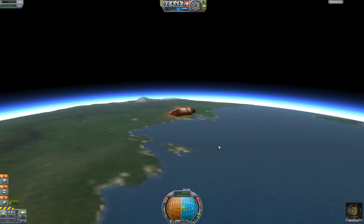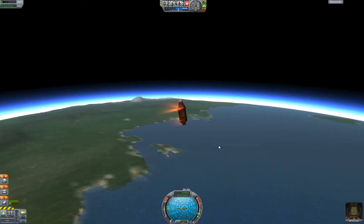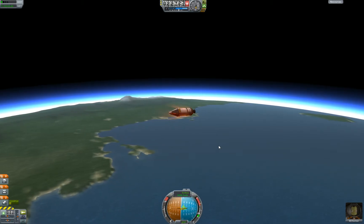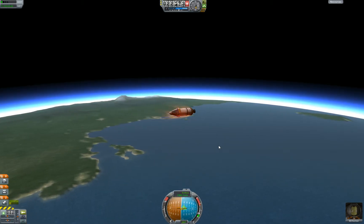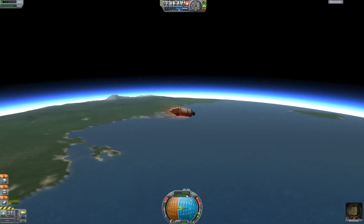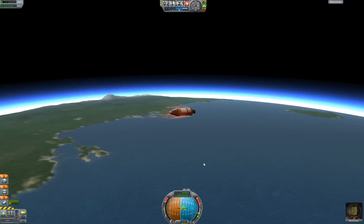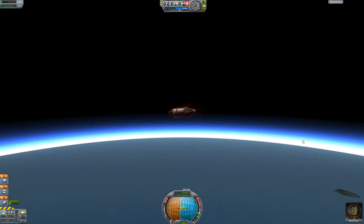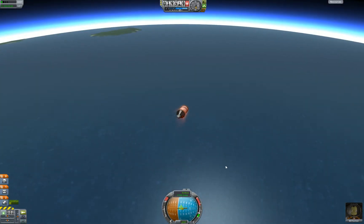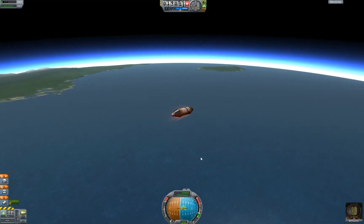Let's help it — flip on SAS while it's in the middle there. Alright, chillax. And we're bleeding off speed — we're going 1,300 meters per second. Heat effects mean nothing at this point, they haven't added damage or anything. You'll rip off solar panels and stuff but you won't actually hurt yourself from this.